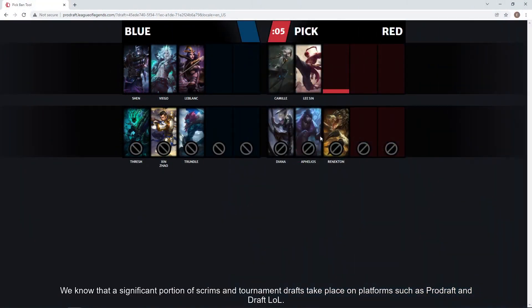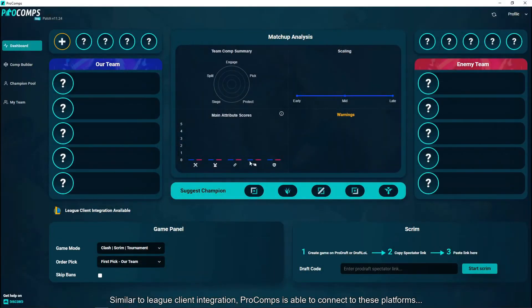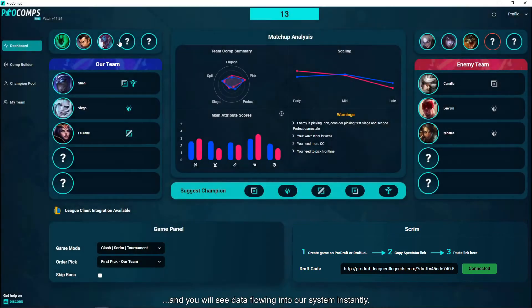We know that a significant portion of scrims and tournament drafts take place on platforms such as ProDraft and Draft.lol. Similar to League client integration, Procoms is able to connect to these platforms and retrieve live data for you so that you may use all our features when drafting through them. Simply copy and paste the spectator link you received from these platforms and you will see the data flowing into our system instantly.